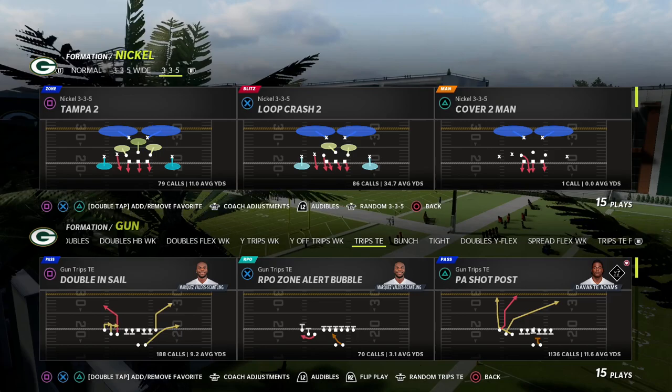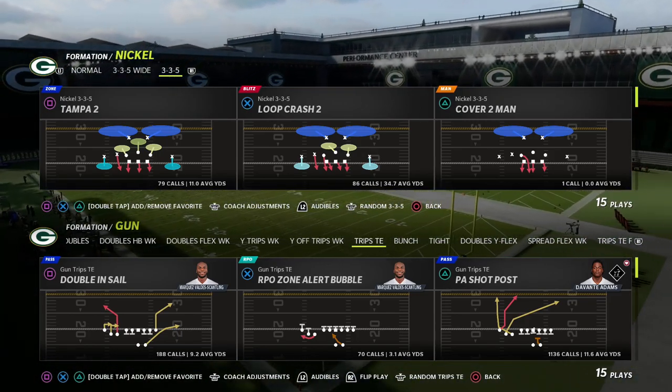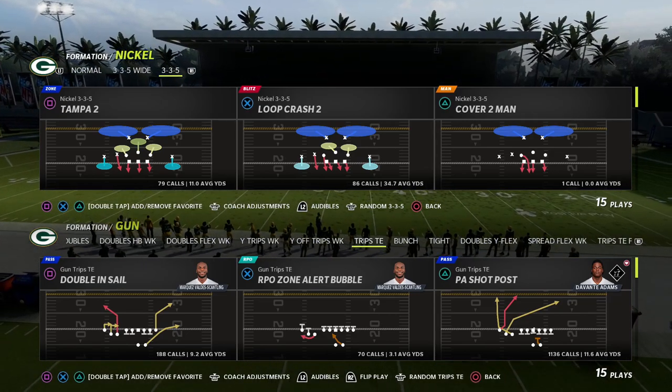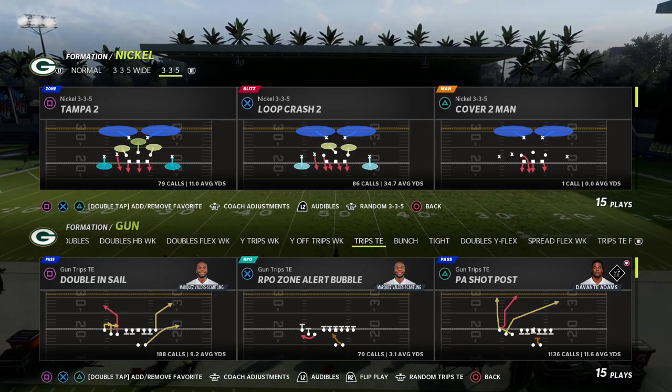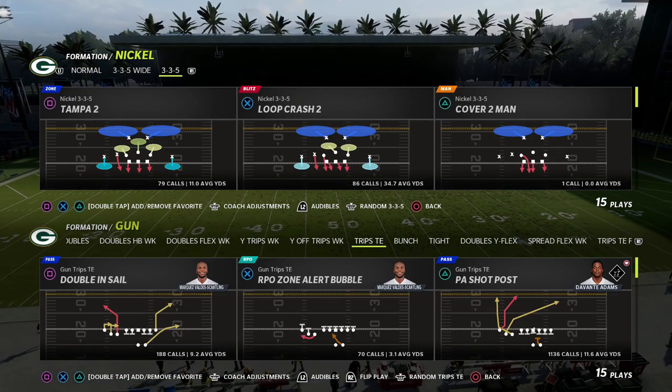If you're new to the channel, my name is Cody. We do videos like this every single day to help you become a better Madden player. Today we're taking a look at the trips tied-in formation out of the Detroit Lions offensive playbook — a really fun play to break down with a route I think you're going to have a lot of success with.